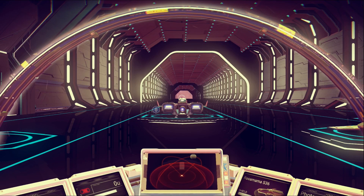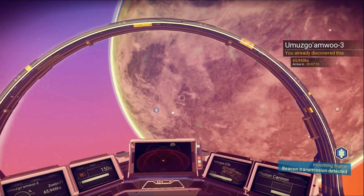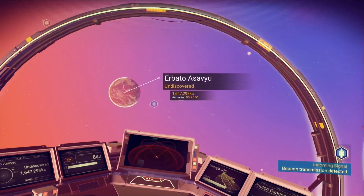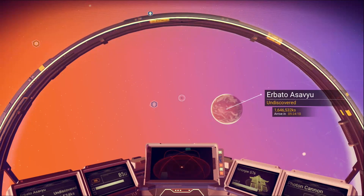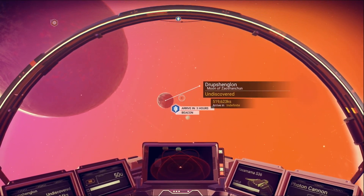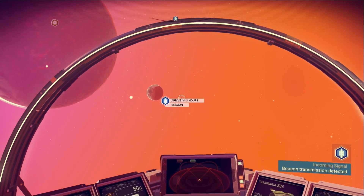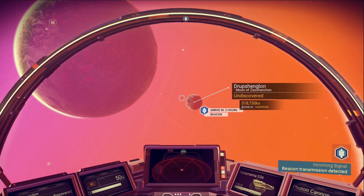Let's go places! The Rasa Mama - how exactly do we lift off again? R2 to take off. There we go - oh wow! You already discovered it. Let's look around for where that distress beacon was. There's another planet we can land on - undiscovered. It's 1.6 million ks, and the distress beacon is at 519. Oh wait, maybe that's that moon of a planet - arriving indefinite.